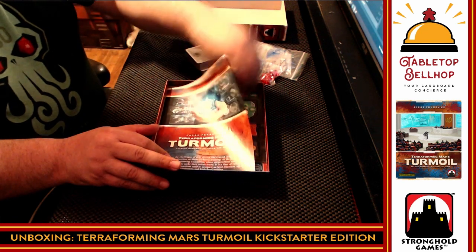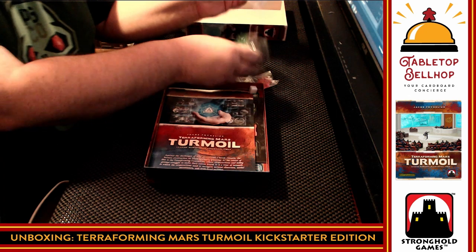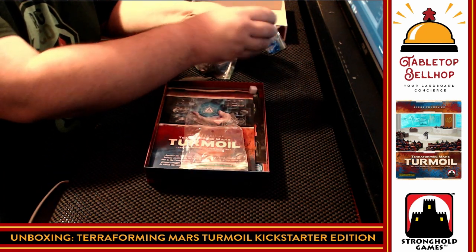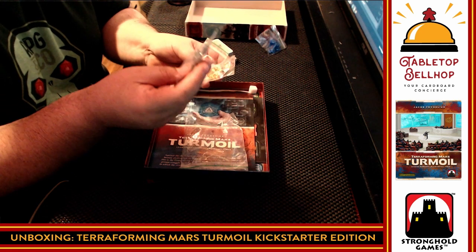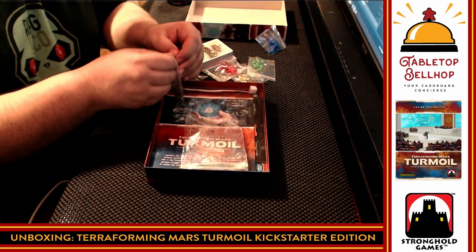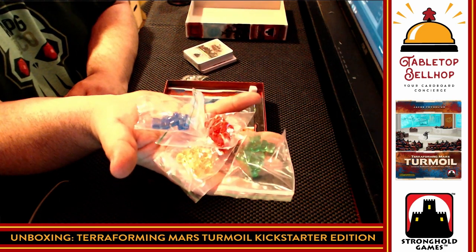Now we'll move on to the baggie of components. Inside the baggie is a bunch of other little baggies. These appear to be in player colors — four of them, and then all five player colors are accounted for. These are clear translucent little pieces that look like heads — here we go, all five colors.